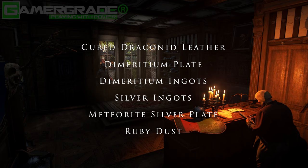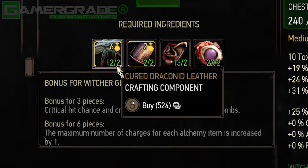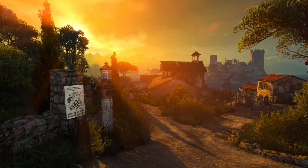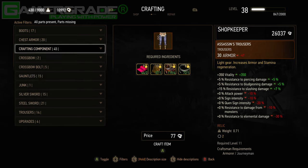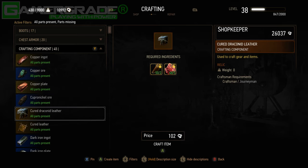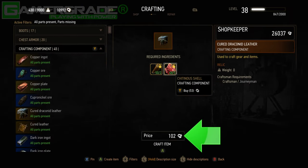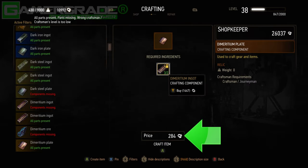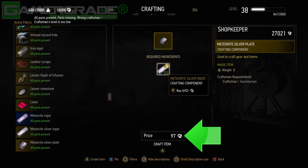Most of these materials can be purchased directly from Grandmaster Lazare Lafargue, but purchasing everything can add up to be very costly, so it's best to first check if you can craft these materials using suitable ingredients you've already looted. For example, one cured draconid leather requires two hardened leather and five chitinous shells to craft for 102 crowns, which would otherwise cost 524 crowns to buy. One dimeritium plate requires two dimeritium ingots to craft for 284 crowns, which would otherwise cost 2,984 crowns to buy. One meteorite silver plate requires two meteorite silver ingots to craft for 97 crowns, which would otherwise cost 983 crowns to buy.